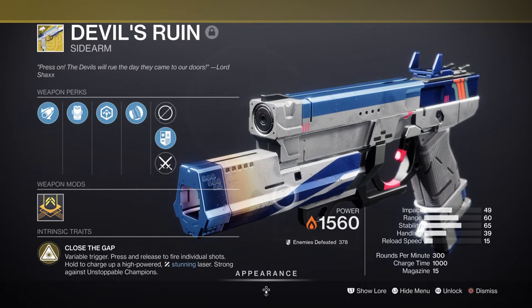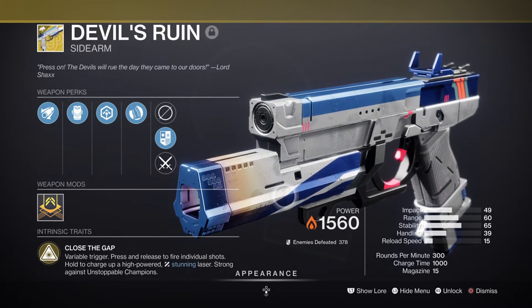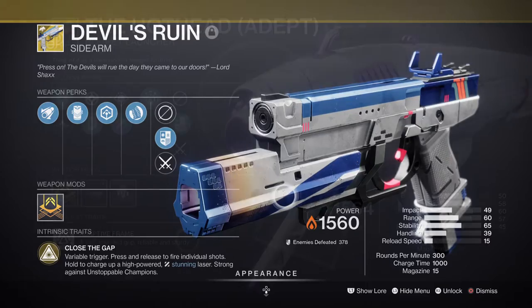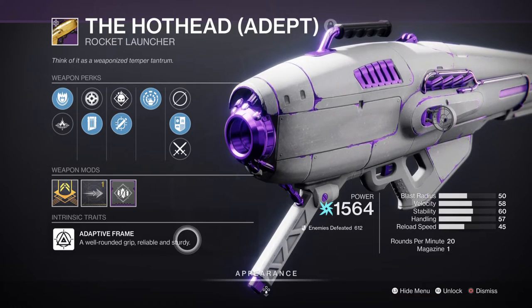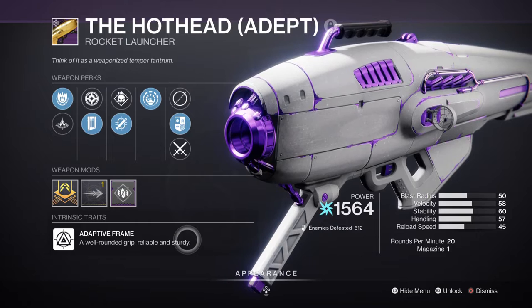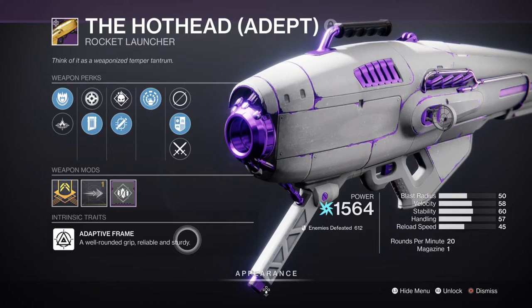There are better choices of course, but if you are up against a Hive Witch with Solar shields or a Cabal who are a bit more tanky, then there's no wrong in bringing this weapon especially if you have Elemental Wells mods attached. For heavy, we have the Hot Head Rocket Launcher with Tracking Rounds and Explosive Light, which is great since you'll be creating a lot of orbs of power. If you don't have Hot Head, go farm the Palmyra-B Rocket Launcher as it can also get Explosive Light and is a bit easier to farm.